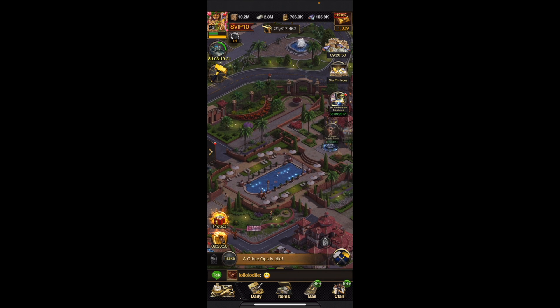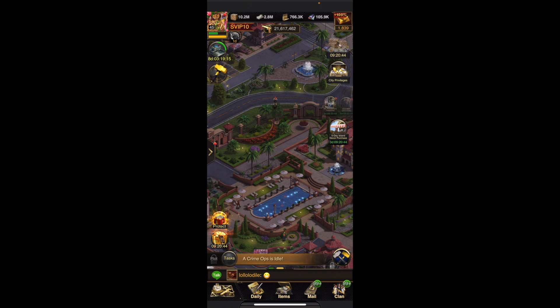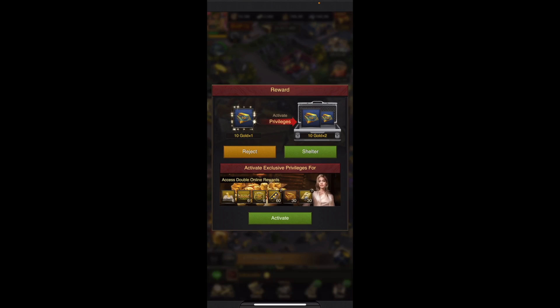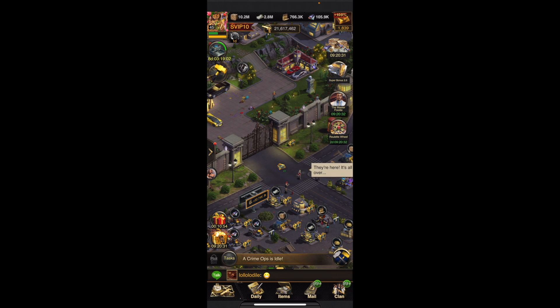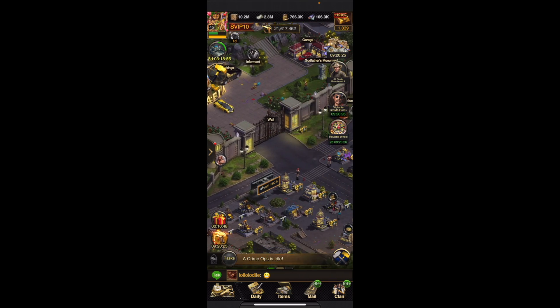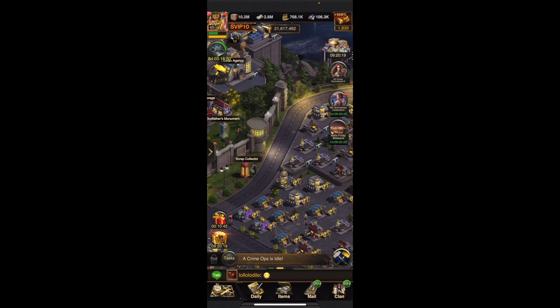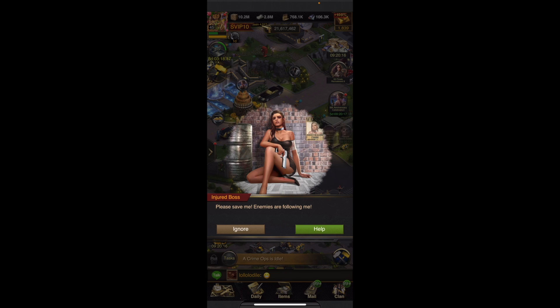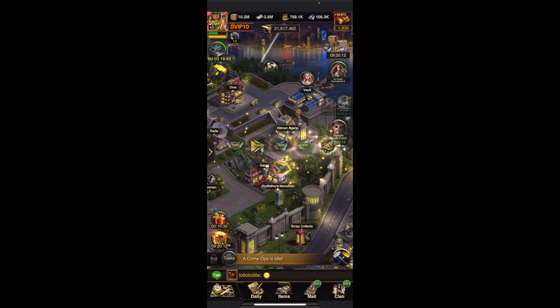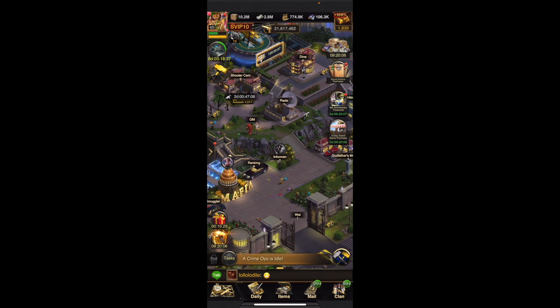I go over to the swimming pool area. Make sure the blue guy walks around — click on it so you can get some more coins. Also, if you shelter people they run away, though they still can reject it. The people in the city walking around, you can hit them and punch them to gain some points — usually only once or twice a day. Once you accept help, all the people run away. It's a new item in the game.